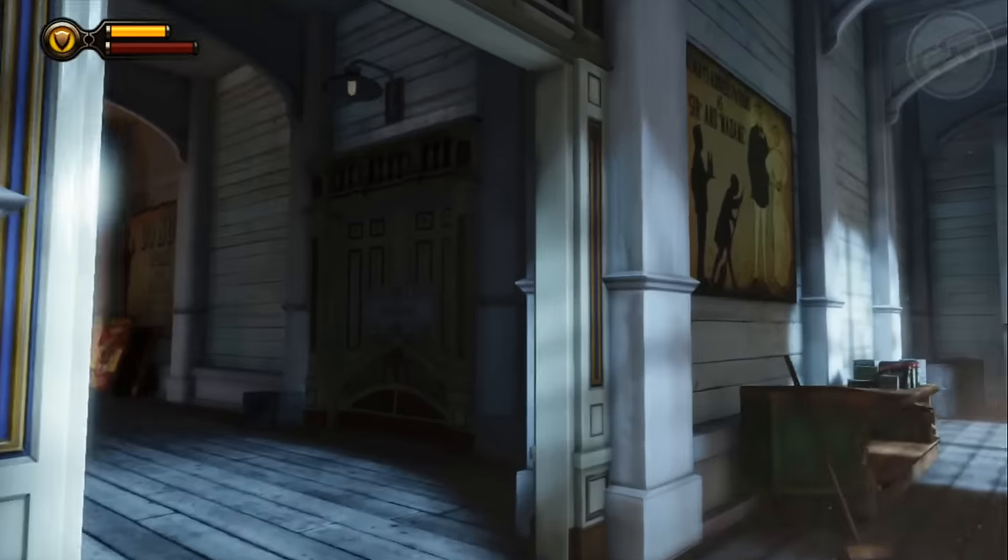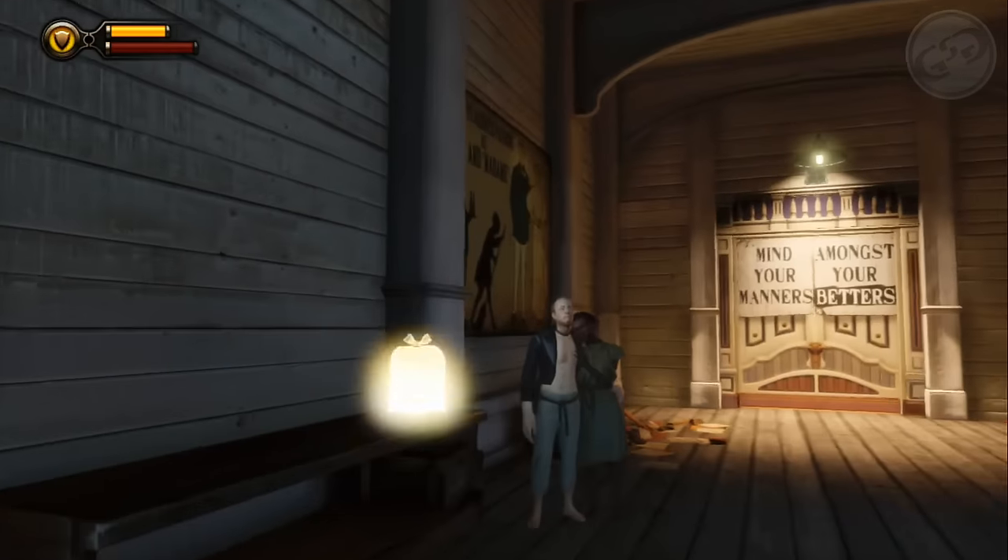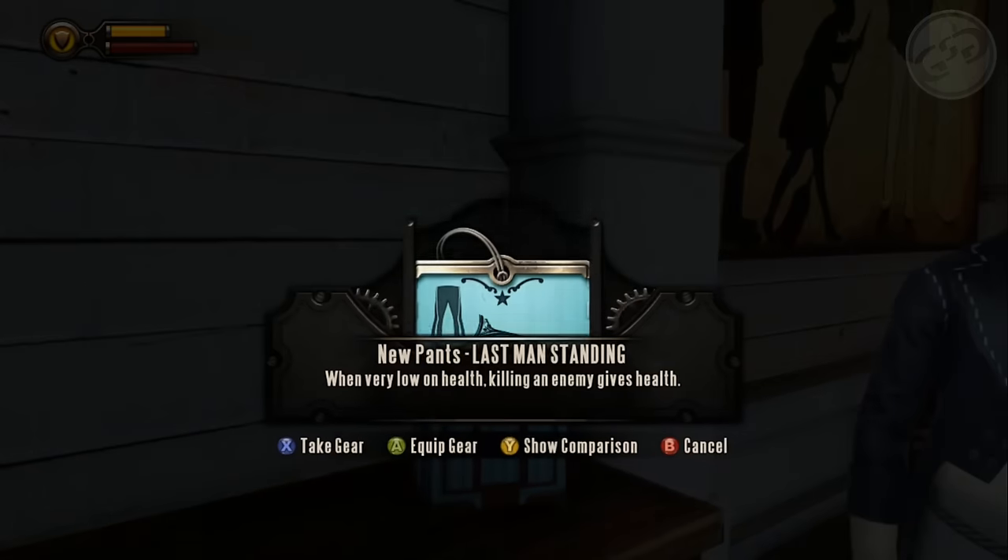Now if you decide to throw a ball at the announcer early on in the game with this couple, they will give you this gear.